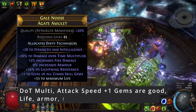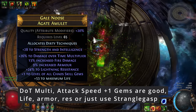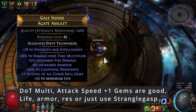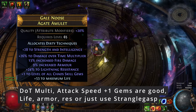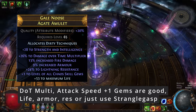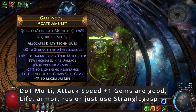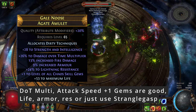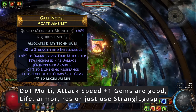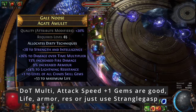For the amulet, you have a lot of options. You can either go with something like Strangle Gasp and use it as a gap filler — put whatever you need on your anointment: more resistances, max res, more damage, more life. Or you can go for a rare like I did. I ended up getting plus one to chaos gems and some damage over time multiplier. This amulet wasn't super expensive early on — I think I paid about one divine, maybe a bit less. I've been pretty happy with it ever since.